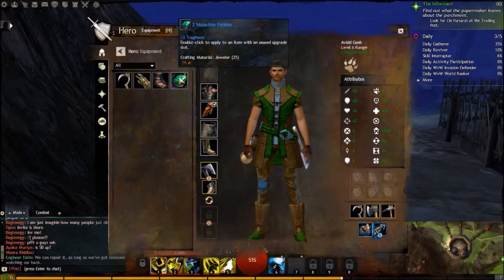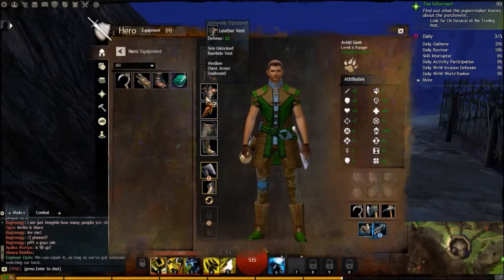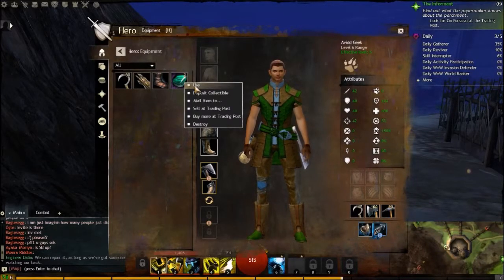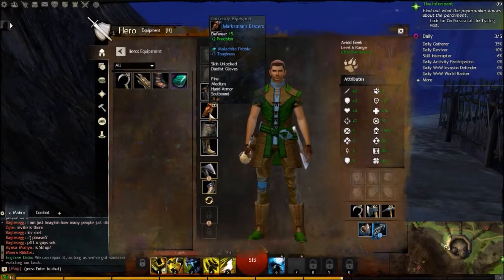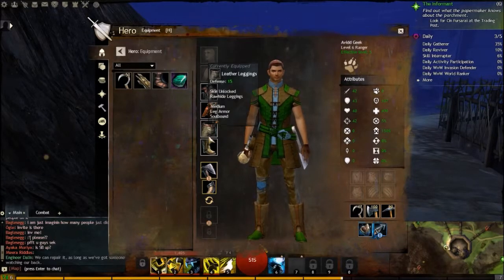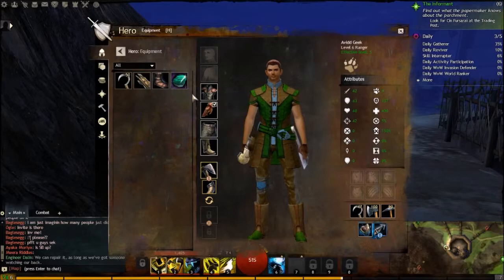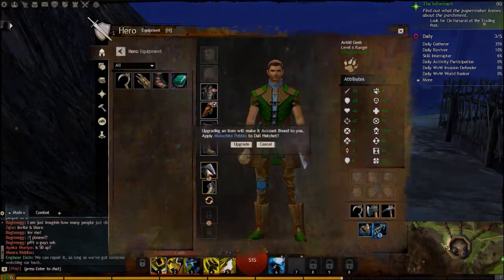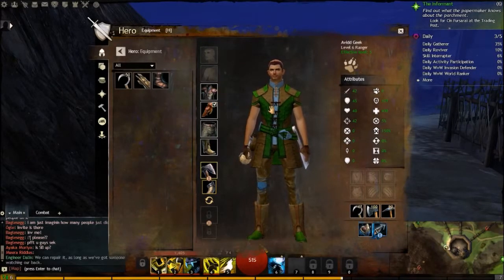This is some kind of pebble, so I can apply this to an item with an unused upgrade slot. So I can take this and put it in here. Upgrade - it will make it account bound to you. Sure, let's try that and see what happens. Toughness - I have three toughness attached to it, so that's what it does. There's also a dull hatchet I can upgrade. Now it's got three toughness - it's still dull though, I'll have to upgrade that soon.